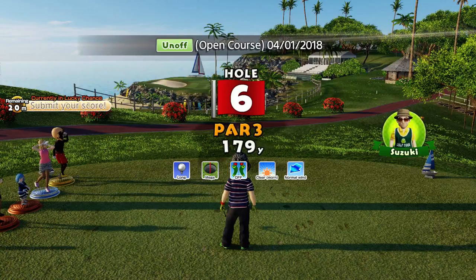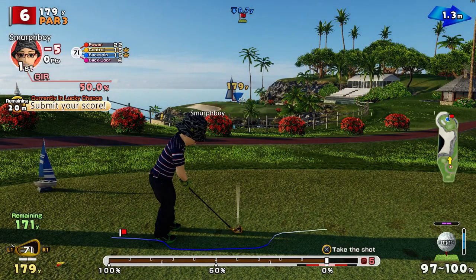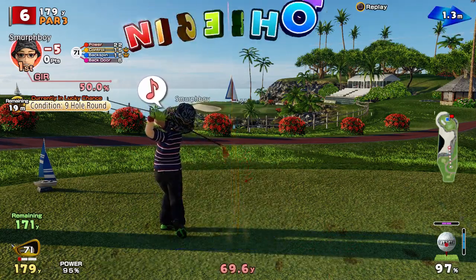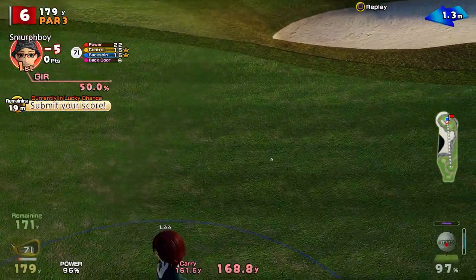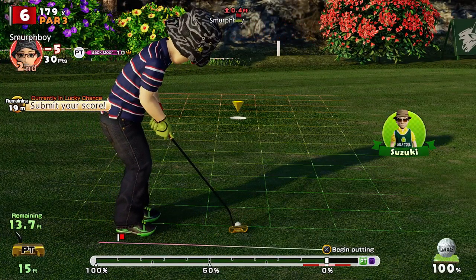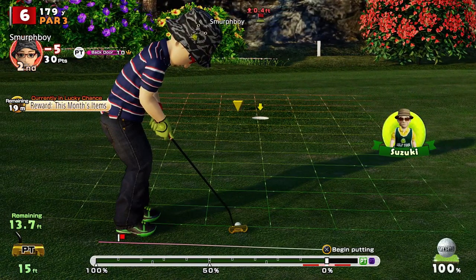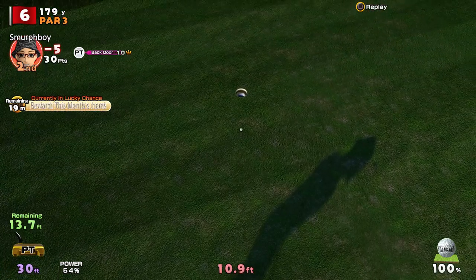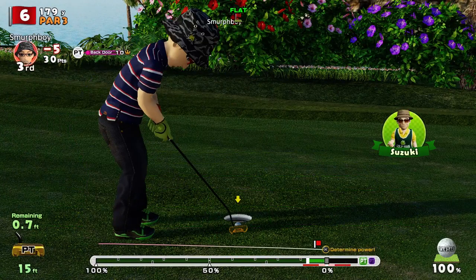Hole six - it's a par three. Another par three. Not a lot of wind. It's a long way downhill though. I've over-clubbed that for sure. Come up short and left. Go for the birdie. Hitting across the slope, uphill - going to need a little bit more power. With a bit of luck that will just break. Not enough power, not enough break. So missed our birdie. Disappointed with that.